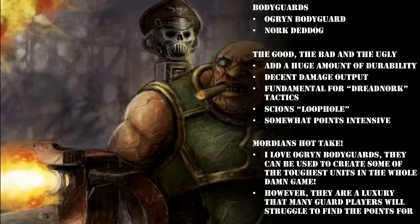Overall, Ogryn Bodyguards are genuinely fun and flavourful whilst also being completely tactically viable. If they have one small disadvantage, it is that they are somewhat points intensive — Nork Deddog is 60 points, and to make him really work you've got to start looking at certain relics and CPs to support him. As a result, a lot of Guard players intend to include a Dreadnork in their list but end up dropping them because they want the points somewhere else, like a Rogal Dorn or an extra Mortar Squad.